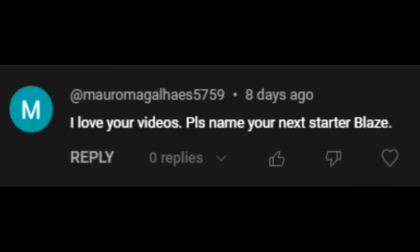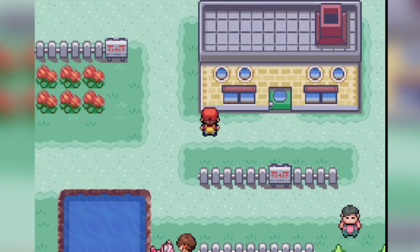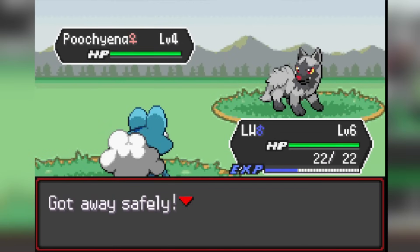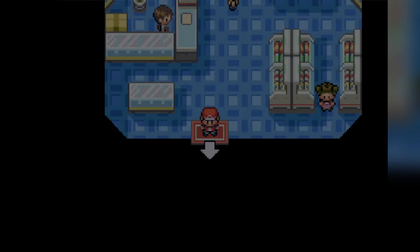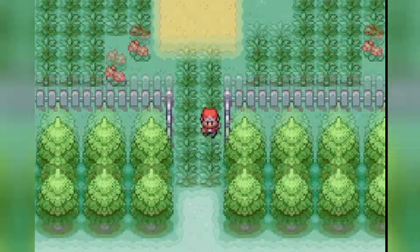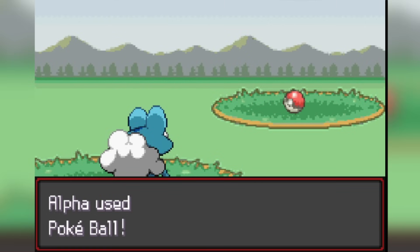Each of my Pokemon will be nicknamed after you guys in the comments — thanks so much for leaving a nickname in my previous challenge video. If you want to be nicknamed in a future video, just drop it in the comments. Anyway, let's get into the challenge. To begin, we're gonna get ourselves a starter Pokemon which is gonna be Froakie — there are actually two or three different dark type starter Pokemon, but I want Froakie because Greninja is one of my favorite Pokemon. I'll evolve it eventually, so for now we start with my beloved Houndour.